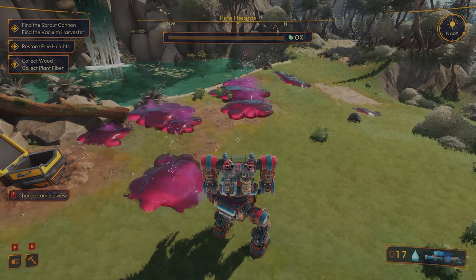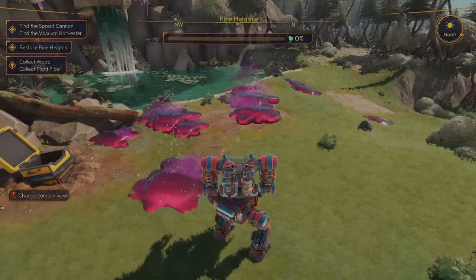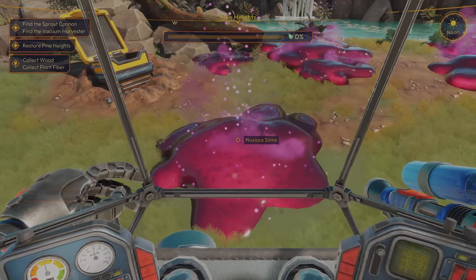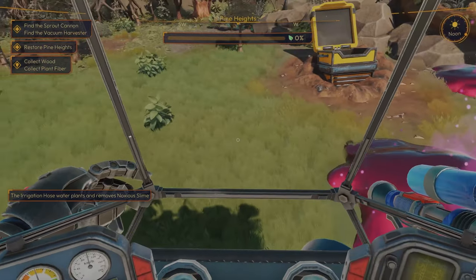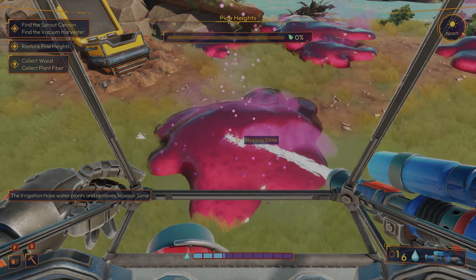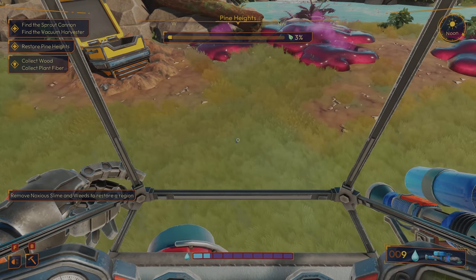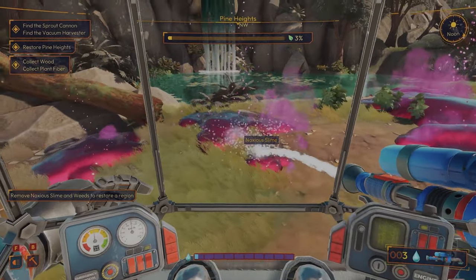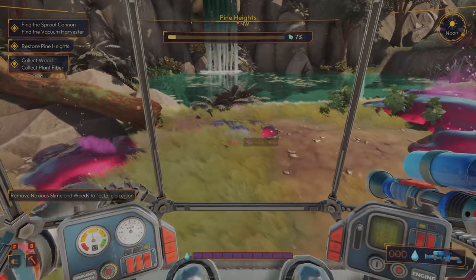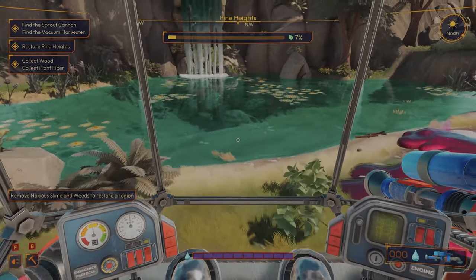So we can press this too — we do have a third-person view. And then we have noxious slime. Irrigation hose waters plants and removes noxious slime. That's pretty cool — a little bit of cleaning to do around here. Okay, we are out of water. Let's see, do we just right click to get more?